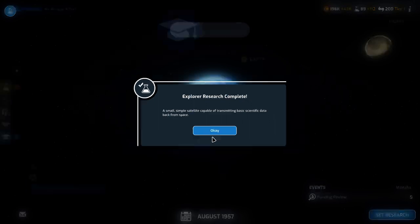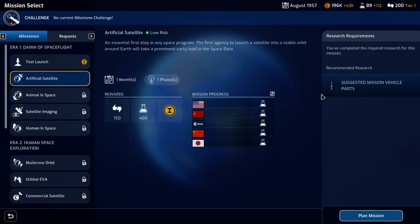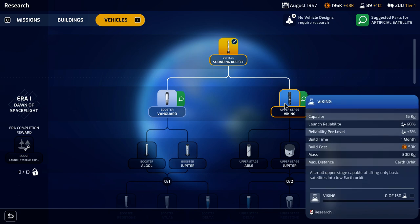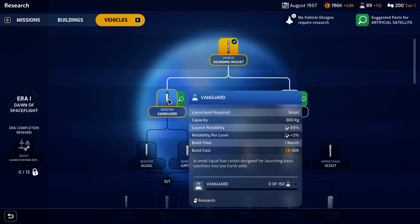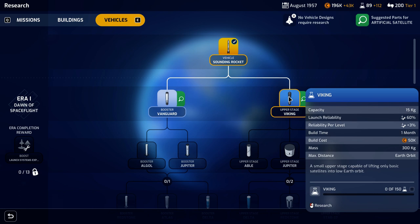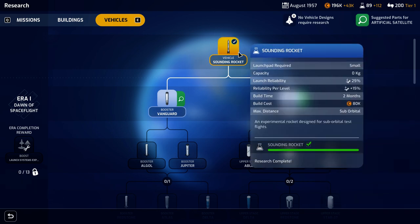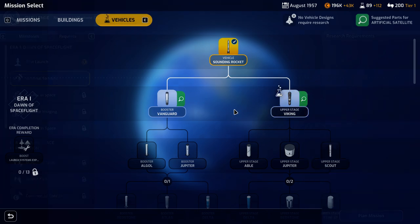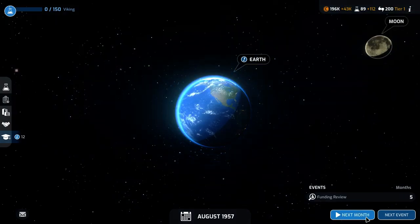Rocket test pad is complete — that's great. Explorer research is complete — that's also very nice. Now we could go ahead and start our mission, but it would suggest having various other parts — the Vanguard and Viking things. Typically the way this works is a rocket is built out of boosters to get them off the ground, sort of the first stage. Then we've got a second stage or upper stage that carries the payload. You need something capable of carrying the payload and getting off the ground. I think we are indeed going to research this next. We could try to plan that mission, but I think we're going to wait for the suggested parts, unless we discover that our competition is running things a little bit faster than us.